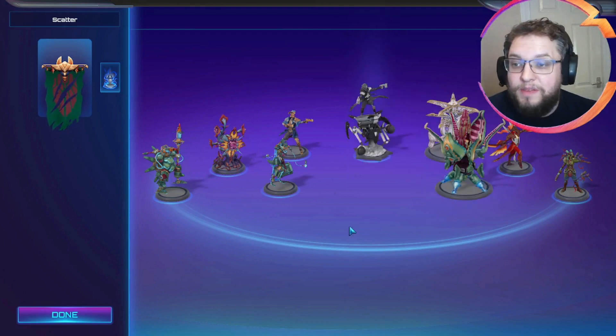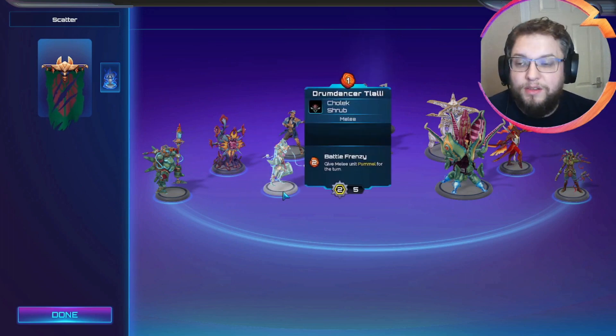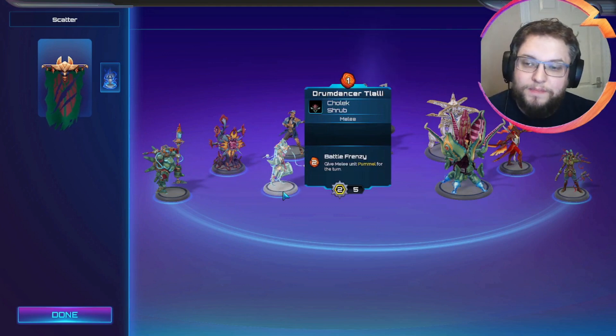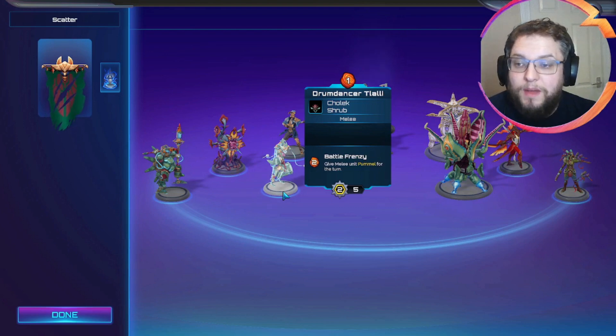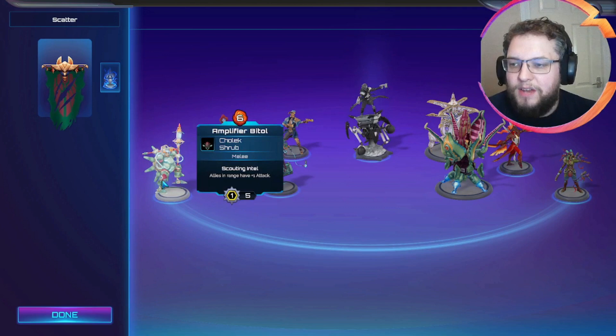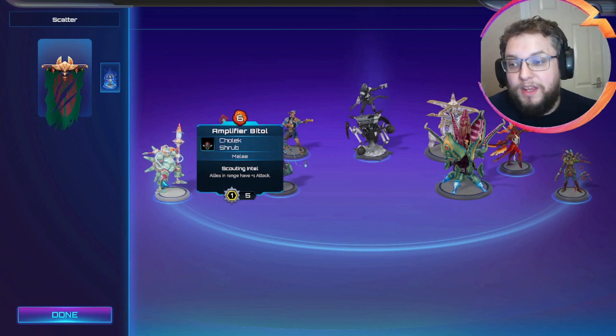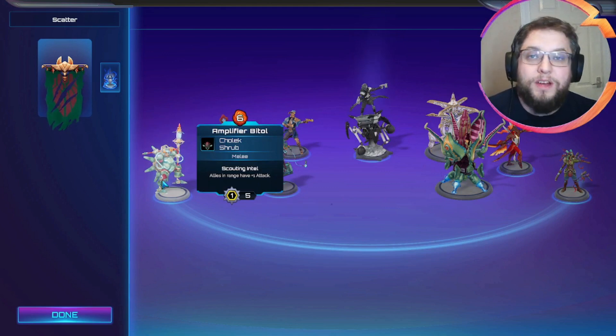For our last bit of offensive capability we've got Drumdance Tlali, which probably goes down on turn three alongside a Scattervine if we can keep it safe. We've also got Give a melee unit Pummel for the turn — that's going to really help Scattervine get that extra damage in. And Amplifier Bytel, which even with the buff going up to six cinder definitely helps put more pressure on with our Scattervines.